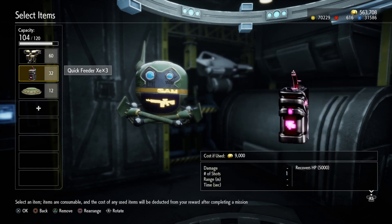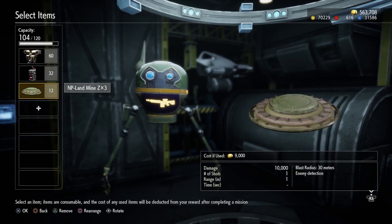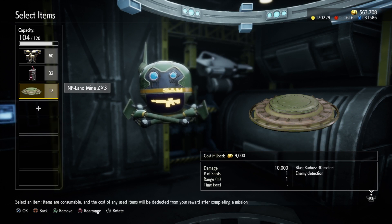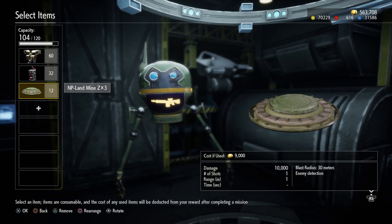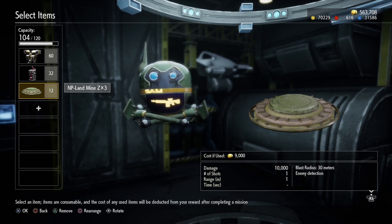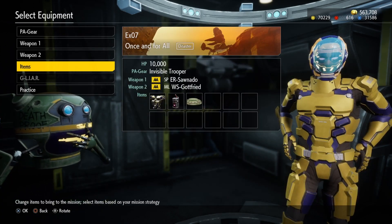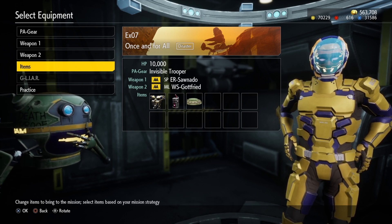I also bring some quick feeders, and something I used when beating this mission before was landmines. If you lay them right, you can deal a whole lot of damage to the scorpions. Keep them close together so they all go off at once — they can deliver 10,000 damage each, and with a blast radius of 30 meters that's a lot of damage to the scorpions.